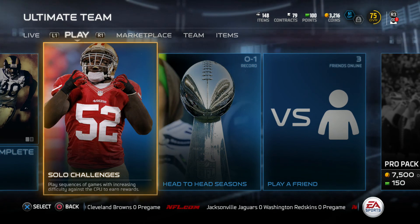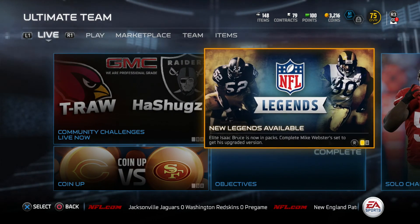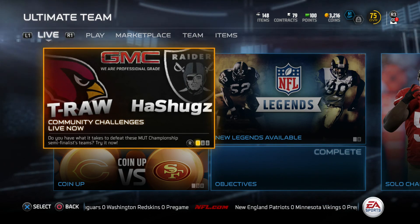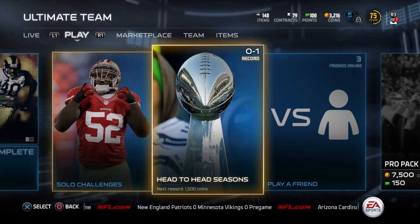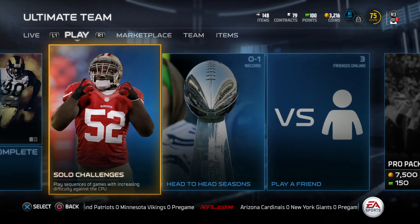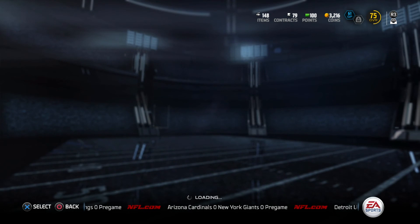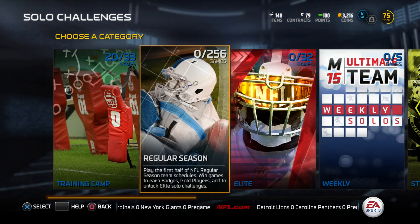If you go to Ultimate Team, you'll show up here. Hit R1 if you're on PS4 — I'm not sure what it is on Xbox — and go over to Play. Here you'll see Solo Challenges, Head-to-Head Seasons, and Play Versus a Friend. You want to hit Solo Challenges.